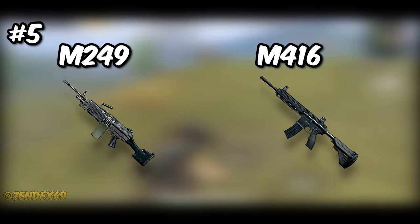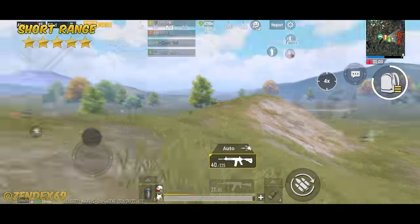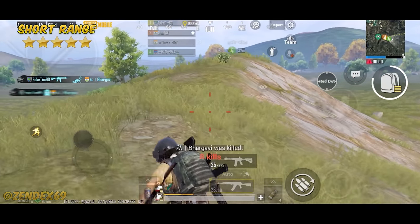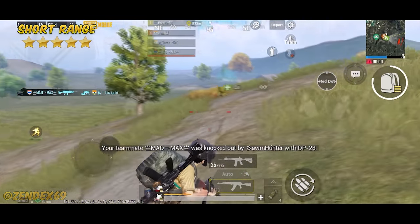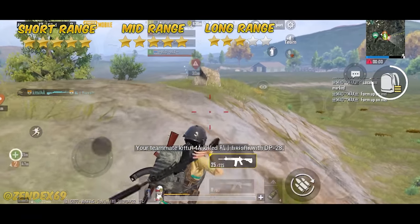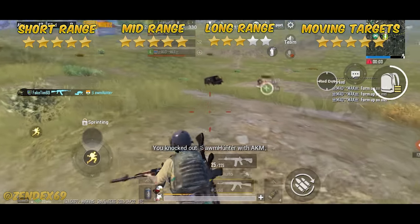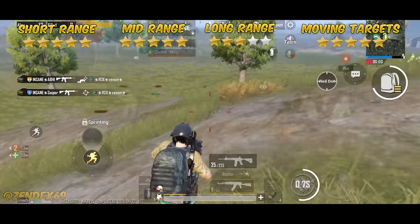At number 5, we have M249 and M416. The M249 is a heavy, powerful weapon in close range — it gets 5 stars for its fast firing rate, great damage output, and the largest magazine size, which scares off enemies with its sound. It also gets 5 stars for medium range, 3 stars for long range single tapping, and 5 stars for moving targets. If a vehicle is under 100 meters, you can literally blow it up in a single spray with its 100 rounds.